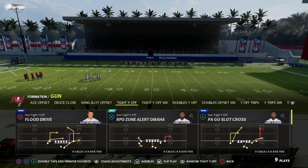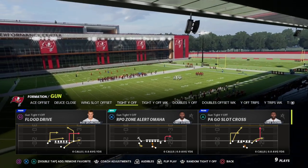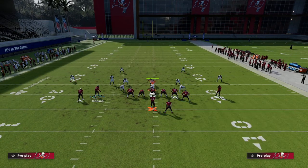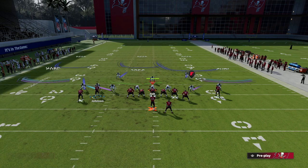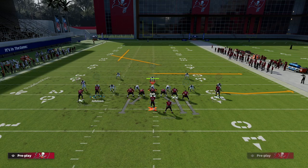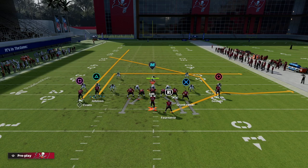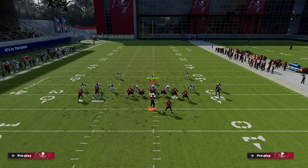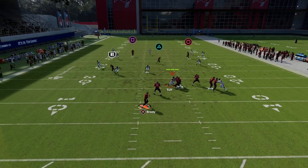The play we're going to be talking about is Flood Drive, and the way I like to run this play is relatively simple. All we're going to do is streak Mike Evans, block our tight end — this gives us a significant amount of pass protection. What I like to do with the running back is kind of up to you depending on what concept you want to pair. I like to smart route this post to make it a bit shorter, but we can put Johnson on a slant and run a slant flat combination, or leave him on a dig.